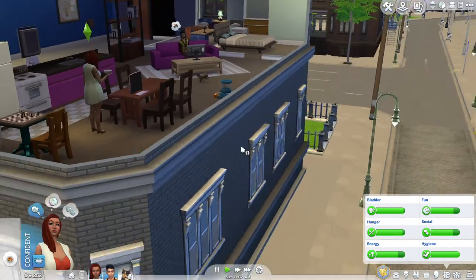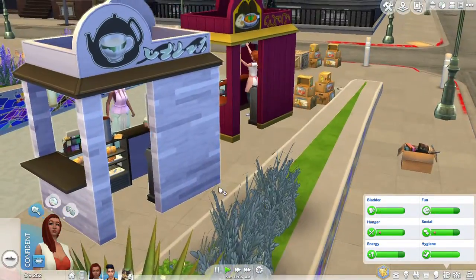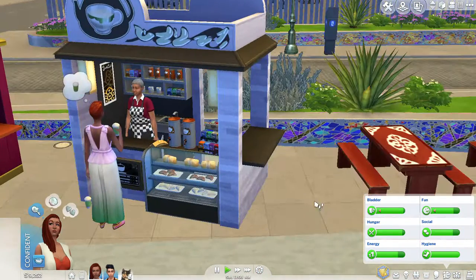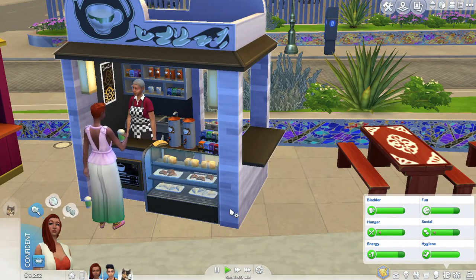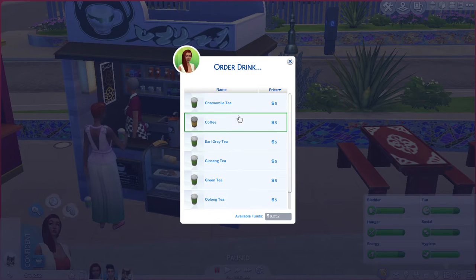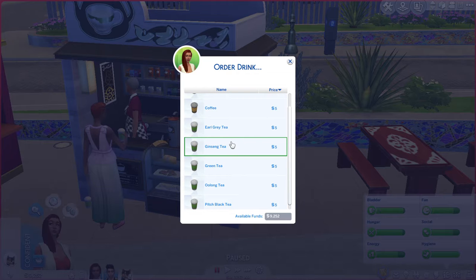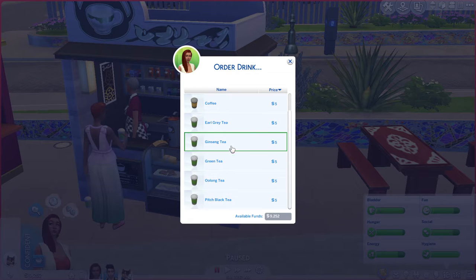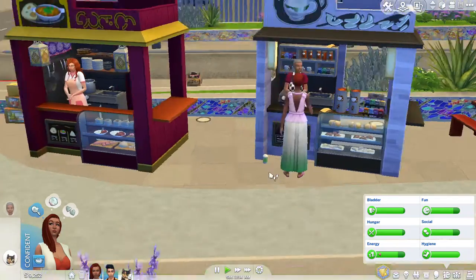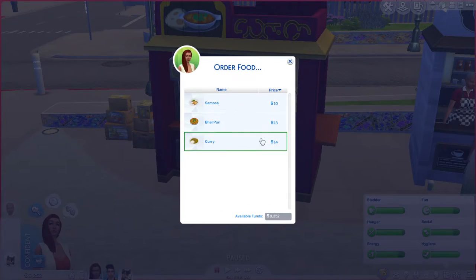Let's go exploring a little bit, because I've never come over here in four hours of play — all that time was spent trying to break this guy up with his wife. Let's order a drink: chamomile tea, green tea, ginseng, oolong — let's get some chamomile tea. And for food: samosa, belpuri, curry — I love curry!